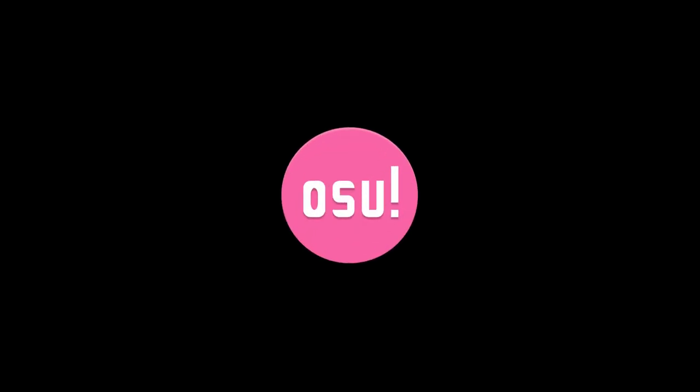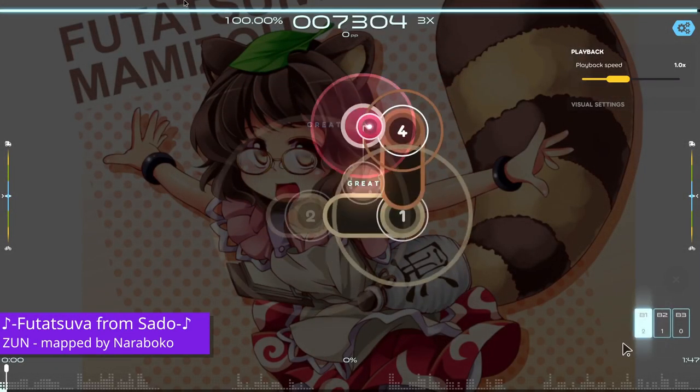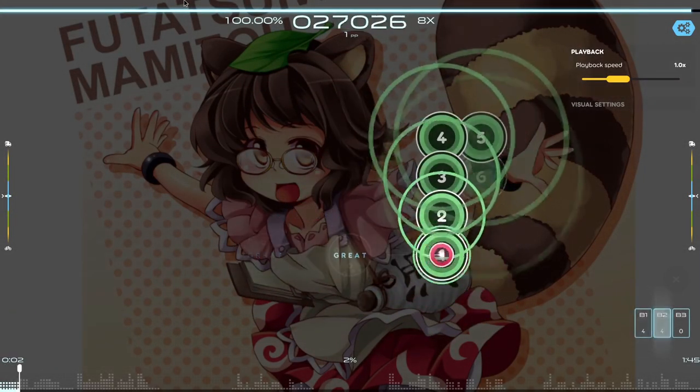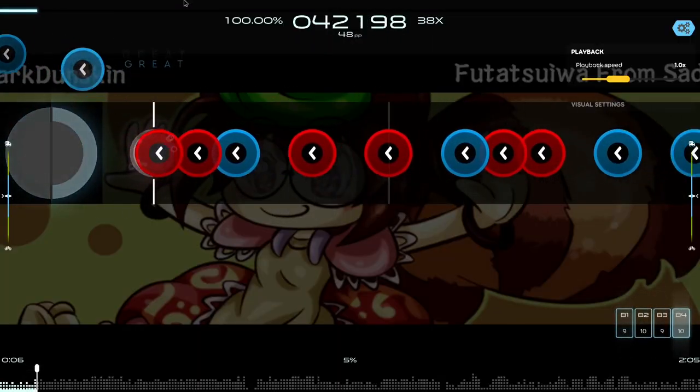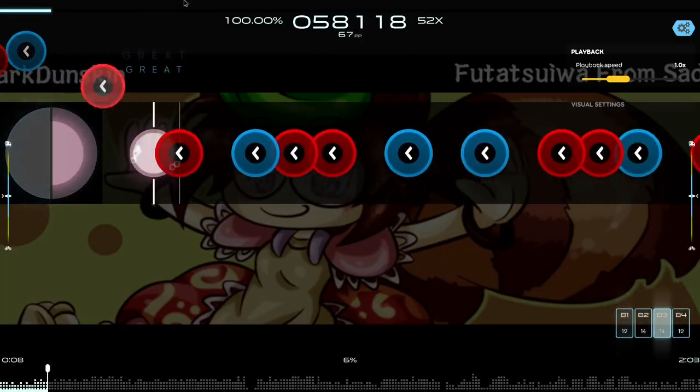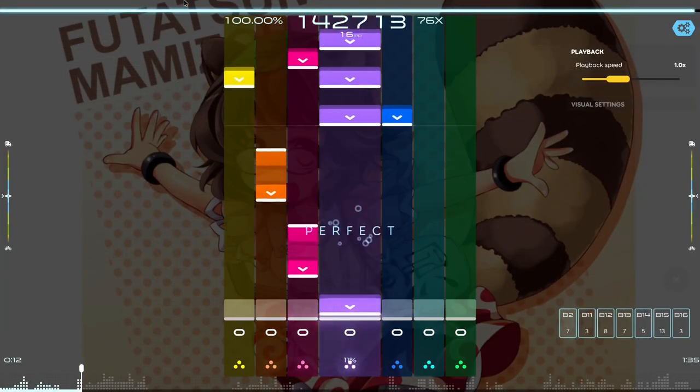Osu is a rhythm game consisting of several game modes. These modes include Osu Standard, inspired by two games, Osu Tatakae Anden and Elite Beat Agents; Osu Taiko, a mode inspired by the Taiko no Tatsujin series; Osu Catch, which is a mode based on Yezidwo Catch; and Osu Mania mode, similar to the StepMania series.